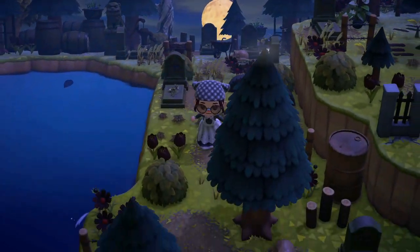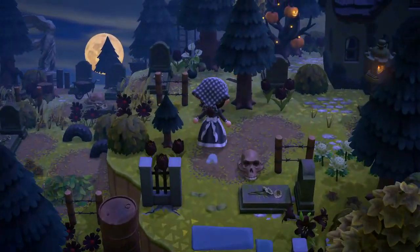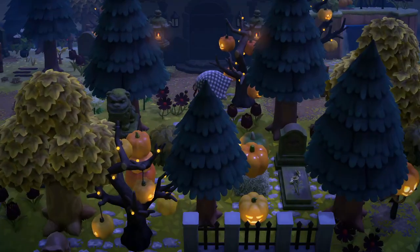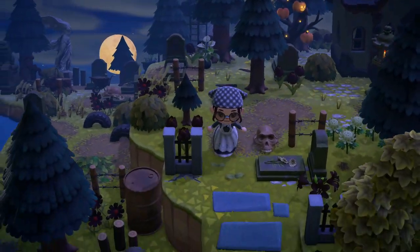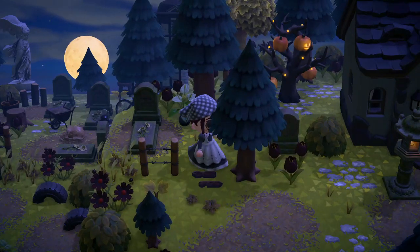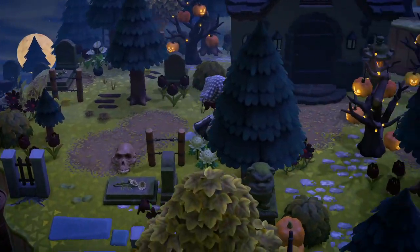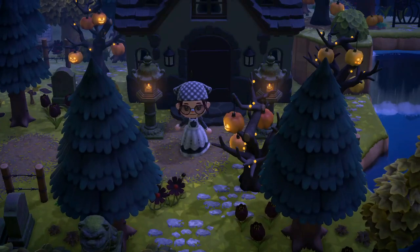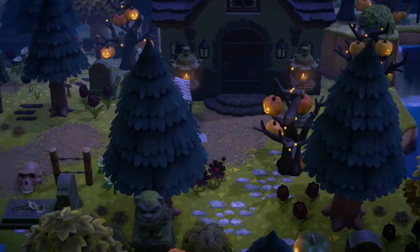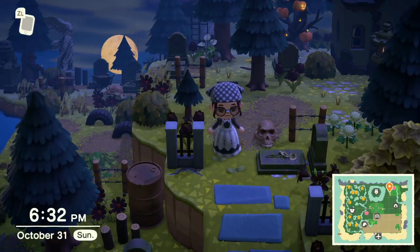And to the left I have a graveyard section, which is right next to my haunted mansion up on this cliff. The haunted mansion was such a process to get to this point, but I ended up really liking the way it turned out. The spooky trees were kind of necessary here to really bring home the spookiness — I was struggling with that but they helped. I like the continuation of the graveyard up onto this ledge and then into the haunted mansion. I did decorate inside the haunted mansion, so please go check that out. And if you hang out during my streams, there's a special room in there for all of you.